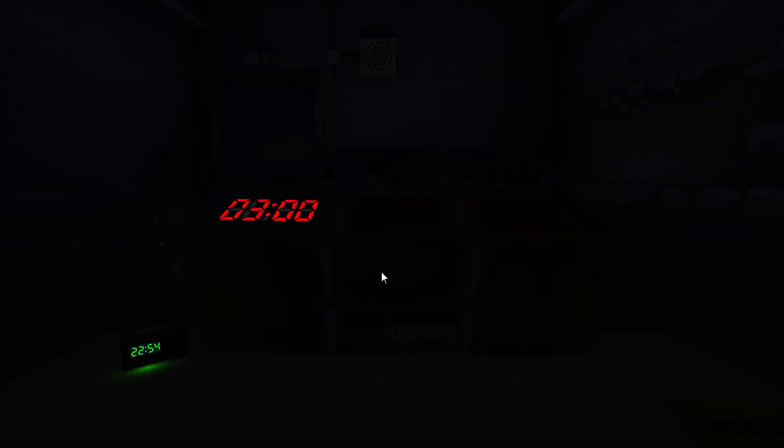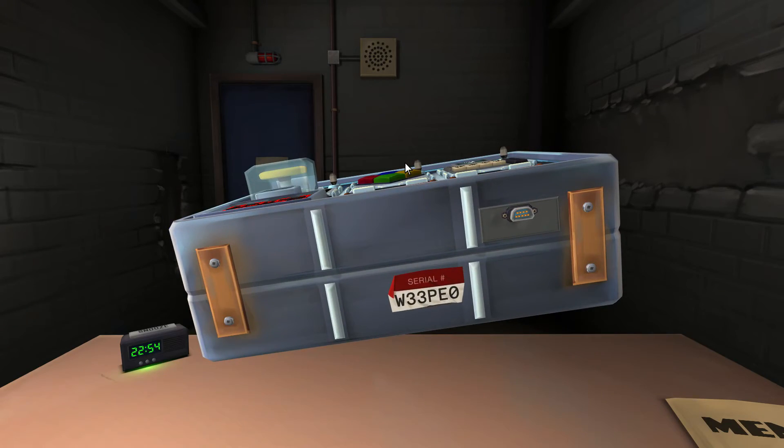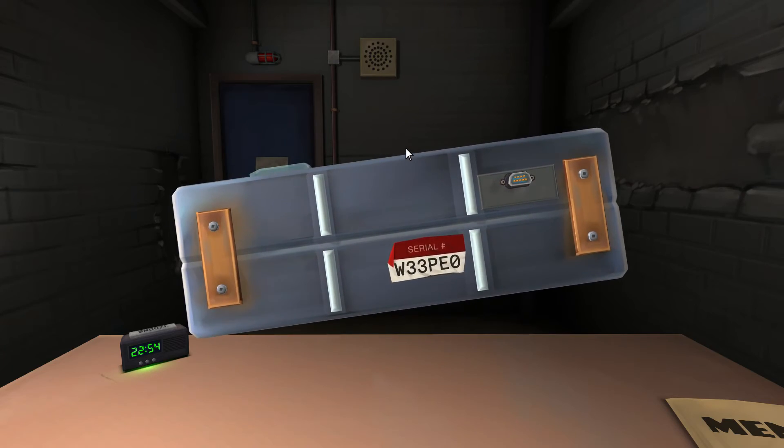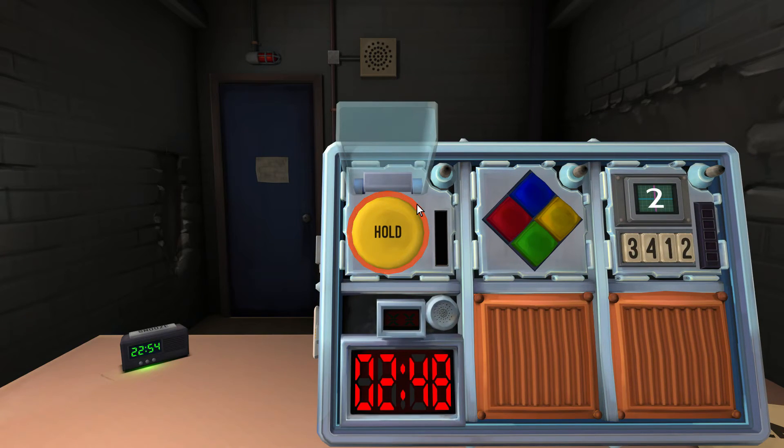Here we go. We got two batteries, dos batteries. The last number is zero. There's a vowel. Wires? There are no wires — there's a button. It's a yellow button that says hold. It's two batteries — release it. Hold it. Hold it. It's flashing yellow. Five — release on five in any position. Okay, got it.